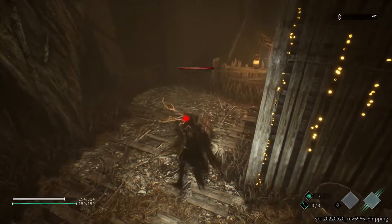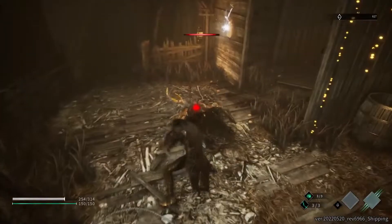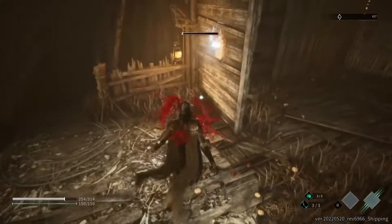When the enemy's health and wounds are both zero, they will become dazed. Approach a dazed enemy to execute them.